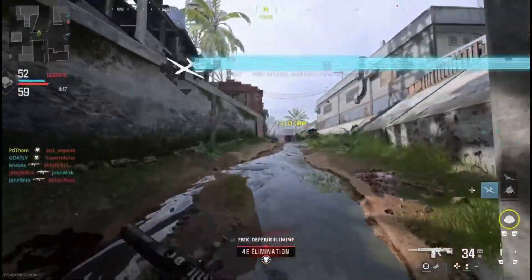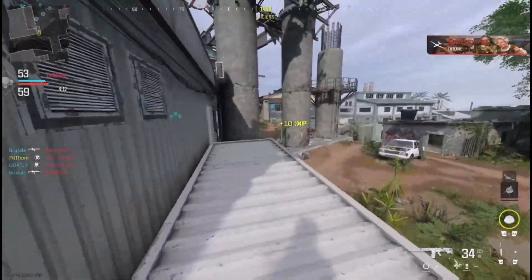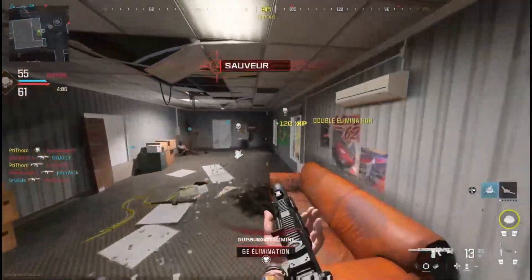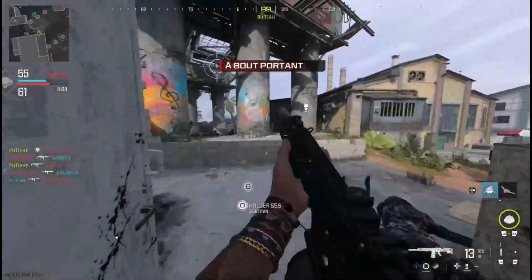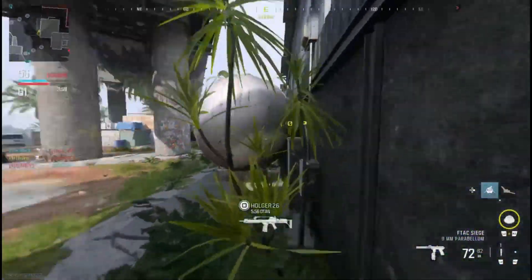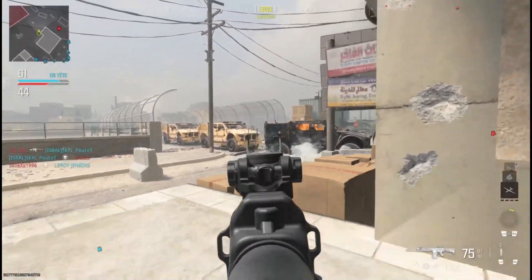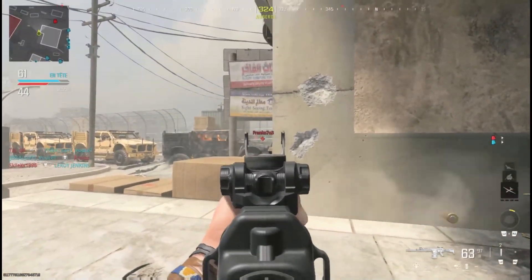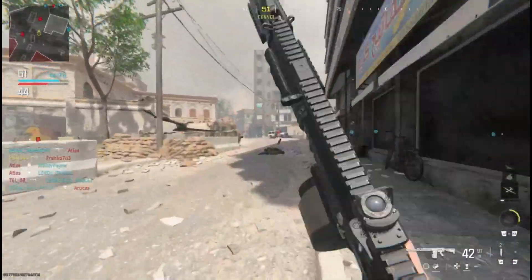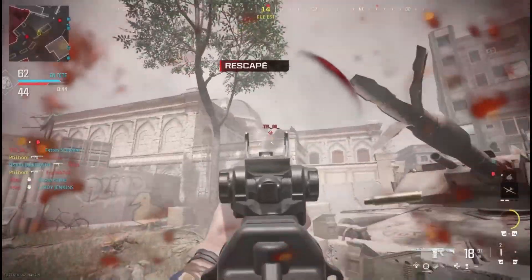Concernant la classe, on n'équipe pas de chargeur car on a largement assez de munitions et on recharge relativement vite pour une LMG. On peut mettre un chargeur de 45 pour booster la mobilité, ce qui permet de se rapprocher de la mobilité d'un fusil d'assaut, mais ça prend la place d'un accessoire important. On a aussi l'option du chargeur de 150, mais il y a peut-être un peu trop de munitions et ça fait perdre en mobilité. Cet accessoire est surtout utile pour monter le camouflage en or, puisqu'il faut faire 2 kills sans lâcher la gâchette.